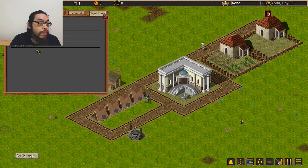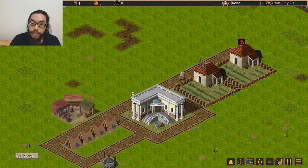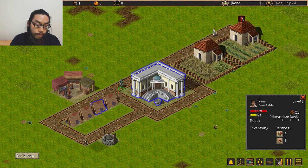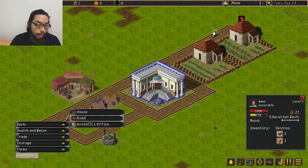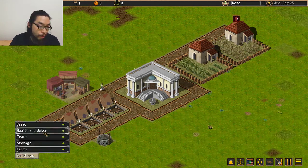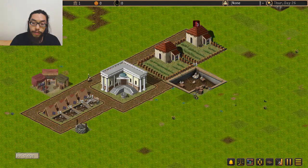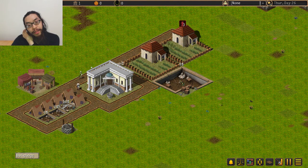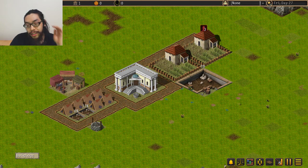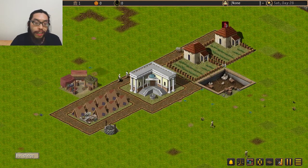I need another farm, a bunch more grain, and some more houses. Oh that's the constable - he looks like a military dude with a shield. We need some more houses. The first mission is going to be super easy and later missions will be harder. I'm building another farm - not sure if it matters where I put it, probably want a road between them. Each level is its own city which is a bit of a shame since you can't continuously build up one city.